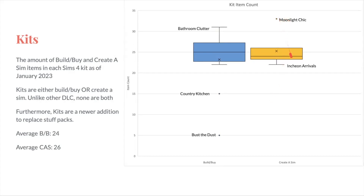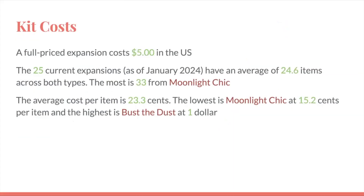For CAS kits, the highest is Moonlight Chic by quite a few items, and the lowest is Inchiana Rivals. For kit costs, a full-priced kit costs $5 in the US, and the 25 current kits have an average of 24.6 items across both types. The most is 30 from Moonlight Chic. The average cost per item is 23.3 cents. The lowest is Moonlight Chic at 15.2 cents per item, and the highest is Bust the Dust at $1 per item — because it's five vacuums for $5, though there's gameplay involved. Comparing to all other DLC types, kits are obviously the highest cost per item — you get the least for your money with kits.